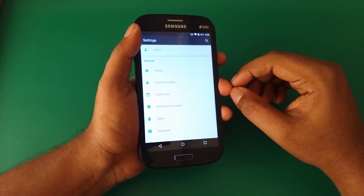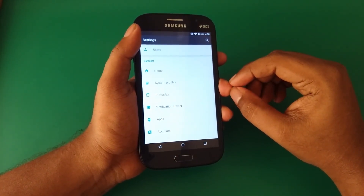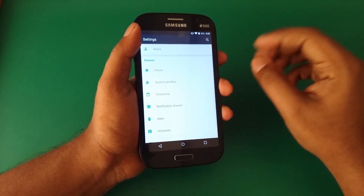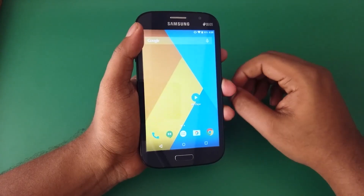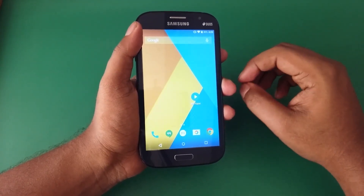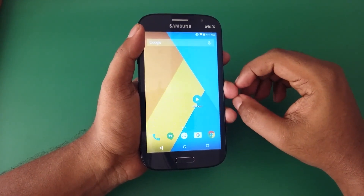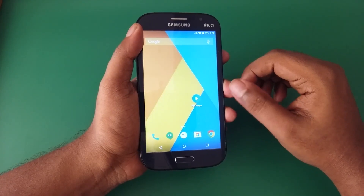One issue in performance is that there are a lot of force closes in most apps such as Instagram, Facebook, and Snapchat. When you close Snapchat or Instagram you get a force close, but Facebook you just can't use for more than 2 minutes — it forces you to close the app, which is pretty bad since I'm a big time Facebook user.